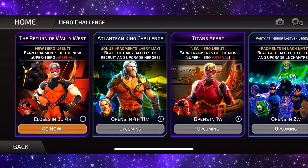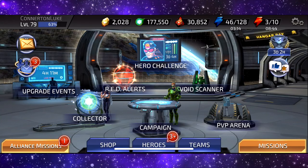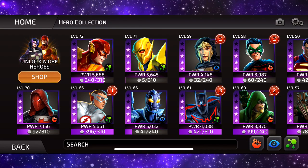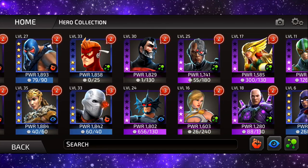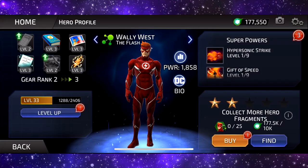We currently have the Return of Wally West at the hero challenge at the moment, and then later on tonight as I'm recording this video we have the Atlantean King. If we just go to Arsenal, I'm gonna be ranking him up to Legendary in this video. You will see that I already have Wally West as well — I purchased the deal that unlocked him.